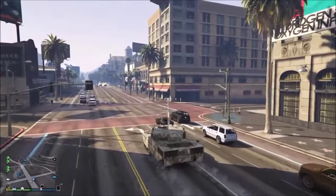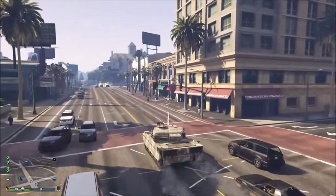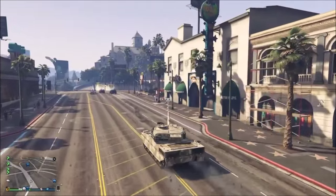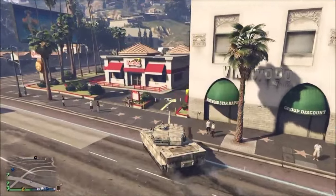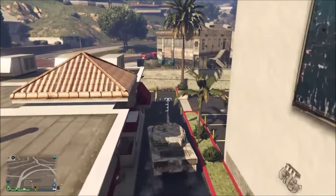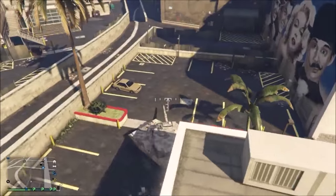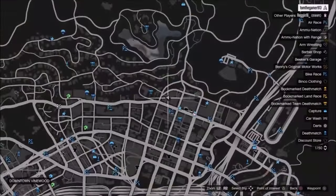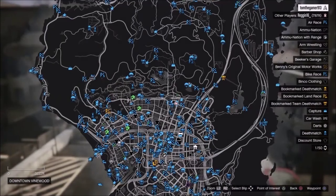Depending where your tank spawns, if it's far away, why not take the time to like the video and subscribe because it helps me out a bunch. So once you've come to this location, you should see this takeaway place. You just need to come around the back into this car park — it is a tight squeeze and it's right here on the map, in the Vinewood area.